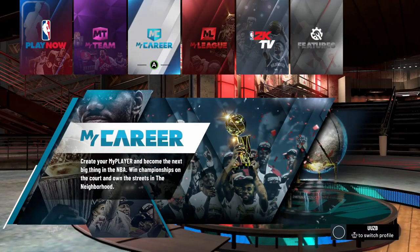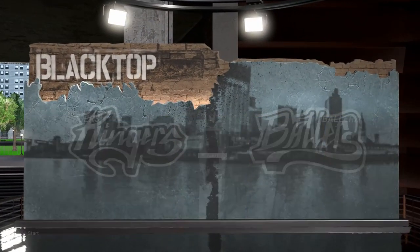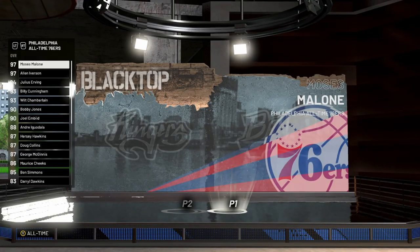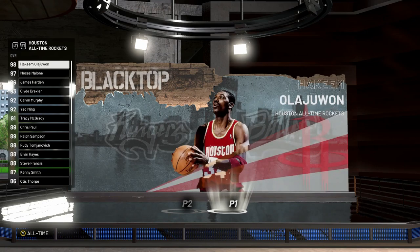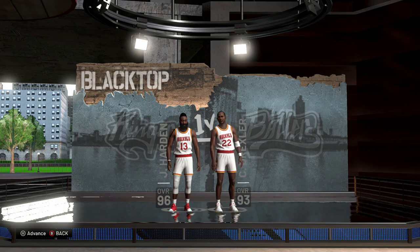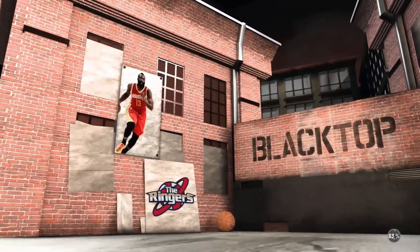Alright, so the first method is my method. You want to come to Play Now and go all the way over to Blacktop. Select Blacktop, do a 1v1, press Start to 21. I went to James Harden — I scrolled over to the All-Time Rockets, selected James Harden and Clyde Drexler, pressed Continue, and then just start the game up. You want to play a normal game to 21, and you want to lose — that's the whole thing.